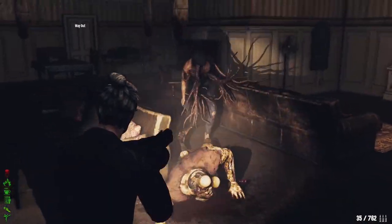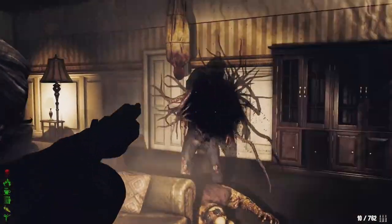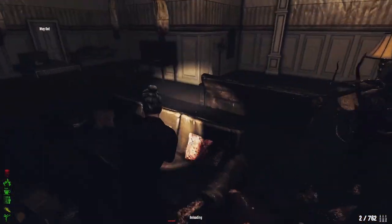You can use the zombie to block him — for example, deal with the zombie so he can block the cultist. You can use the zombie to block him.